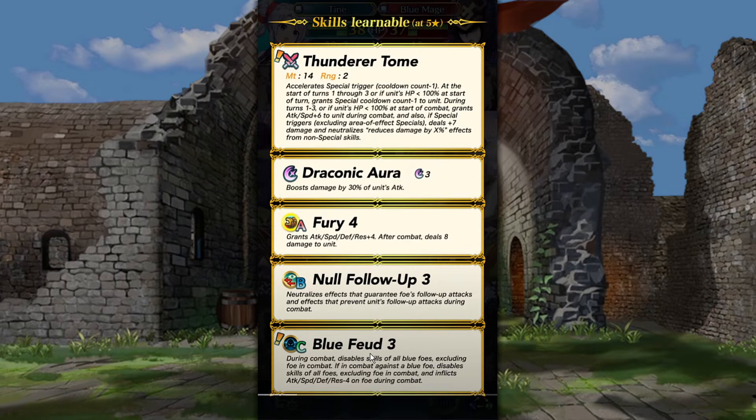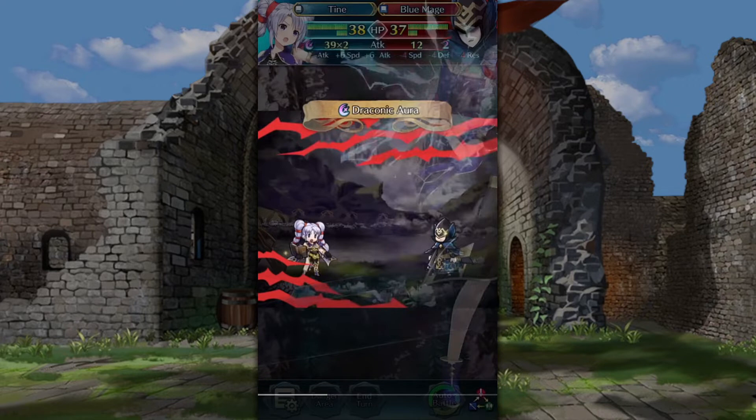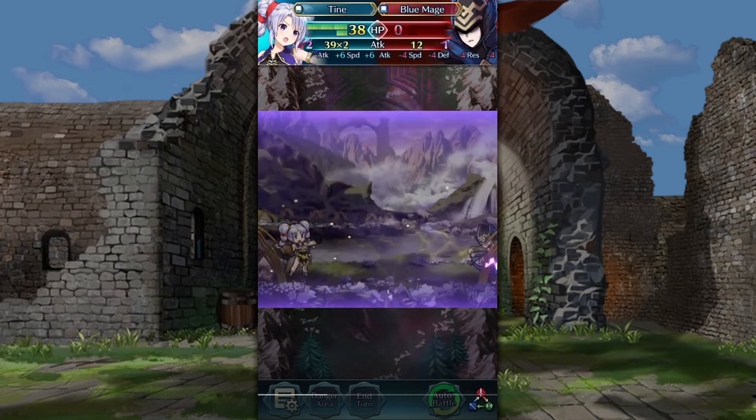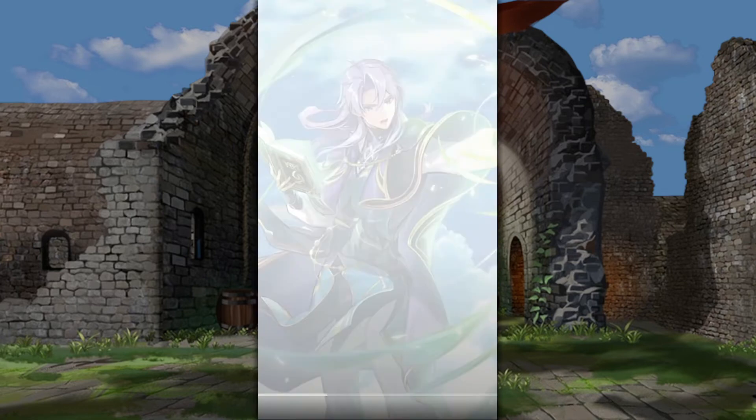She has Blue Feud as well, which is new. We know what that does, but it's interesting because of Brave Hector. I don't think this disables any kind of save skills, but if you are fighting Brave Hector, she will do a little better against him if you try to support him with, like, Flane. Her Draconic Aura — she'll probably have a bunch of attack and speed.